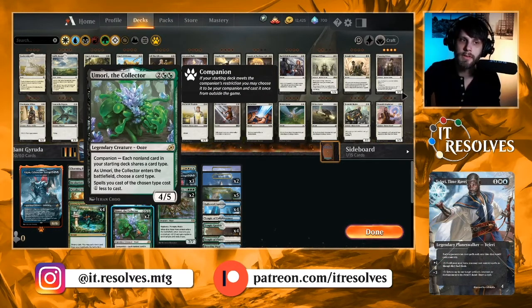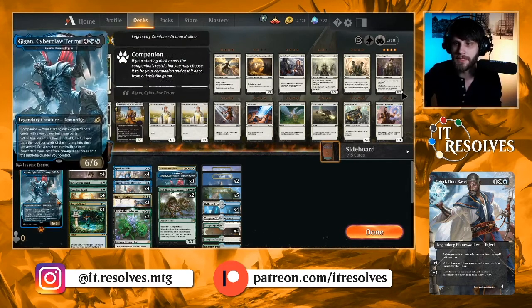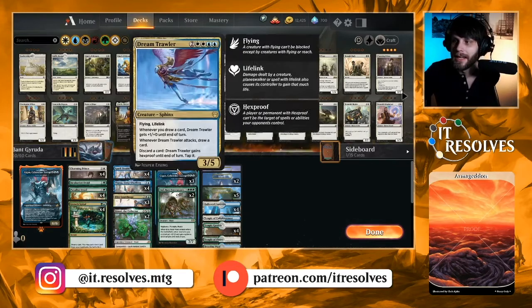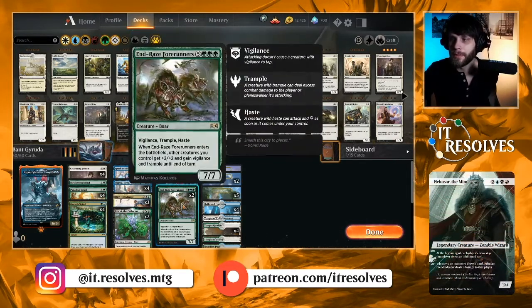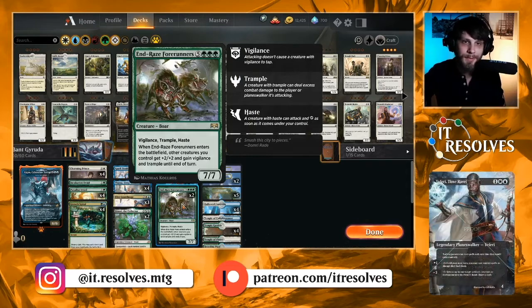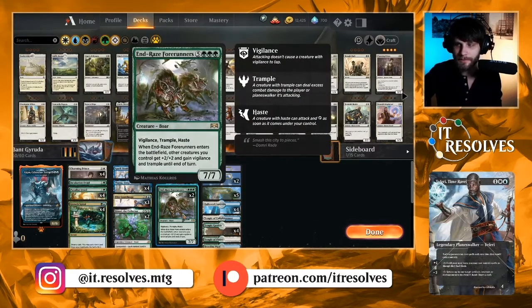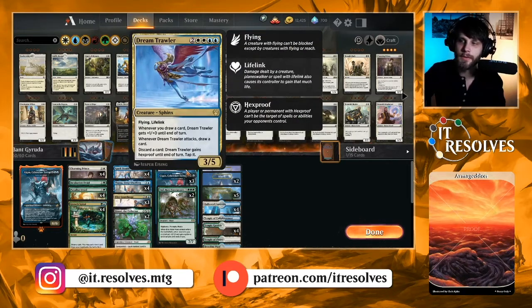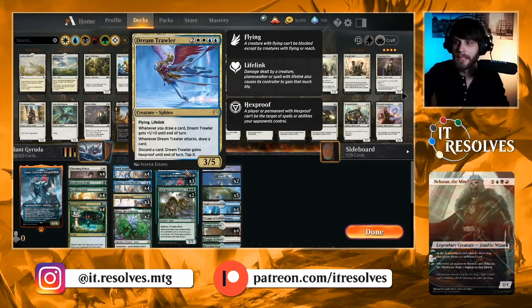Amori the Collector is in here to cheapen all of our creature spells, specifically Garuda, giving us a nice way to hopefully get there just a little bit quicker. It's also just a 4/5 body for four, which is kind of insane — really good value. As far as cards we're hoping to get: obviously three Garuda, two End Raise Forerunners, which is a great card to end the game very quickly. Everything gains Vigilance, Trample, and +2/+2. Hopefully by that point you've got a lot of stuff out, and this generally means you win the game. We also have a one-of Dream Trawler as a way to have something in the air with a bit of life gain — it's a conditionally hexproof creature and just a really strong card.